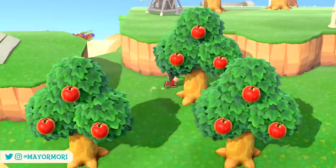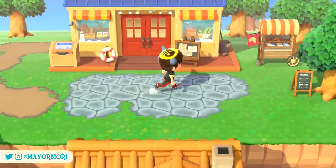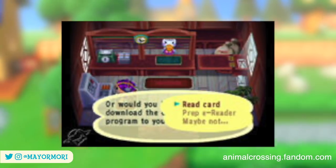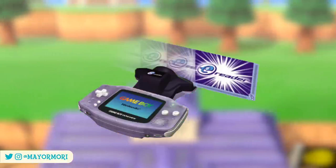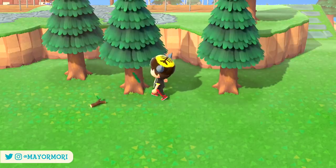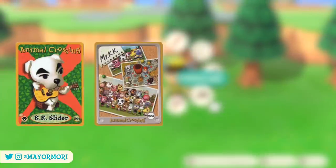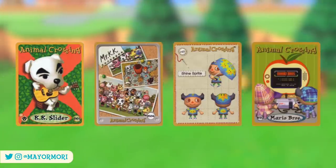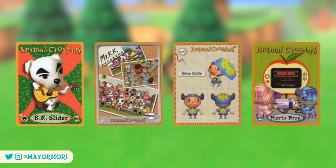The US release of Animal Crossing and the E Plus version in Japan featured possibly one of the best post office features: the e-reader transfer machine, or ETM, which almost looks like the predecessor to the Nook Stop. It allowed players to connect their e-reader peripheral to the GameCube using a Game Boy Advance and scan one of 326 Animal Crossing e-reader cards — including character cards, town tune cards, design cards, and even NES cards that gave players real, fully playable NES games.